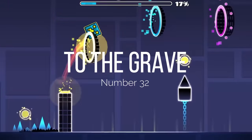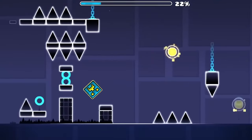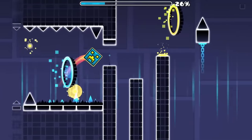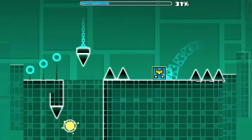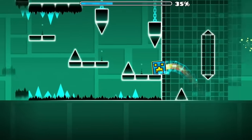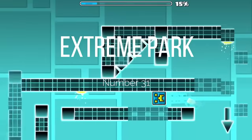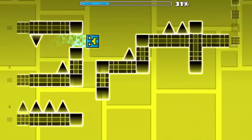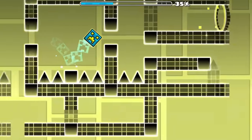At number 32, we have To the Grave, which in my eyes basically just has the quality of a RobTop level — pretty much the best you're gonna get with the 1.0-ish update era. Nothing really stands out about it; it's just harder than Demon Park. At number 31, we have Extreme Park. I had a hard time placing this one because there isn't really that much to it — it's just sort of a 1.0 level that's really hard. But the structuring is a lot cooler, especially because it's a memory level.